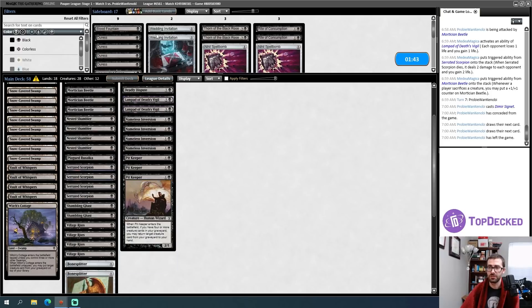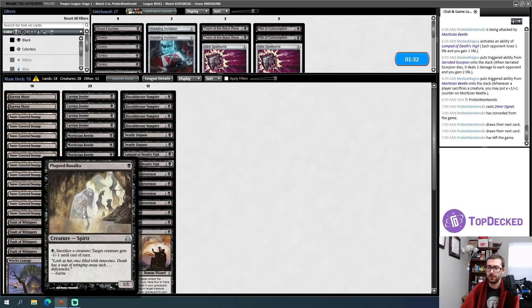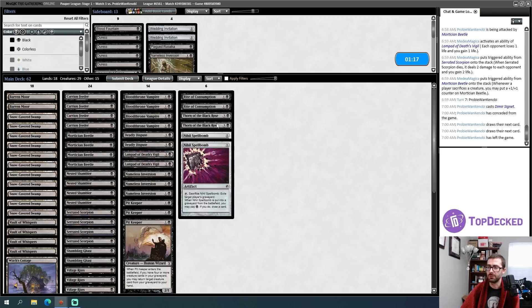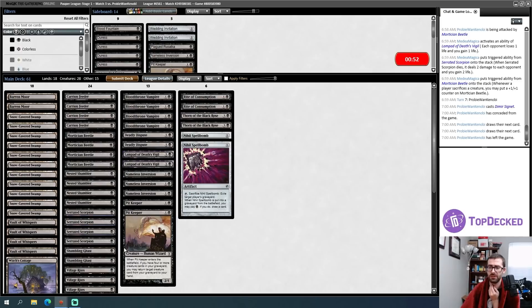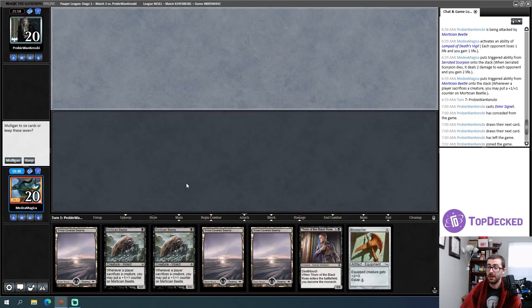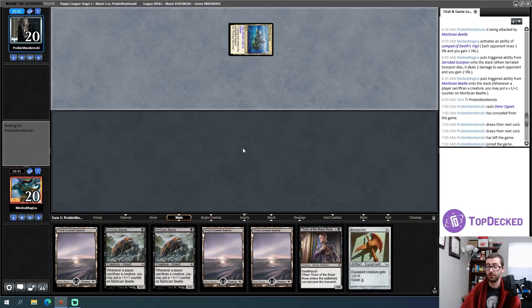Thorn of the Black Rose is reasonable, Spell Bomb is reasonable for the flashback fog effect, and Right of Consumption for the same reason. I'm thinking about what to board out. I don't need Wedding Invitation — the problem with combat isn't chump blocking, it's fog effects. I can go down on Plagued Rusalka since my opponent has creatures with large toughness. I can probably go down a Nameless Inversion — it won't kill everything my opponent wants to chump with. I might go down a Pit Keeper if I'm bringing in Thorn and a Bloodthrone Vampire since it's riskier against fogs.